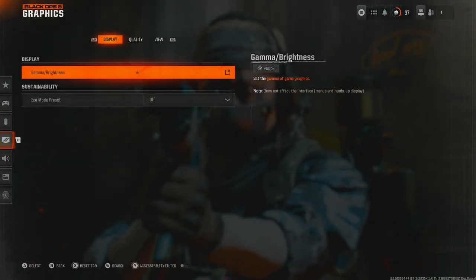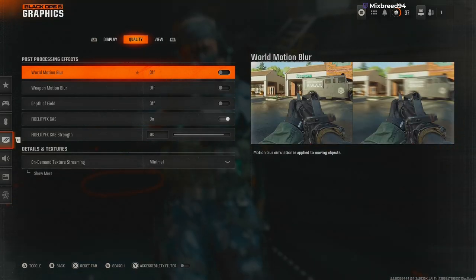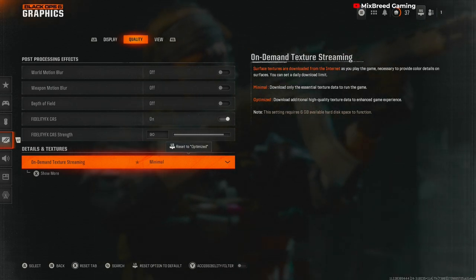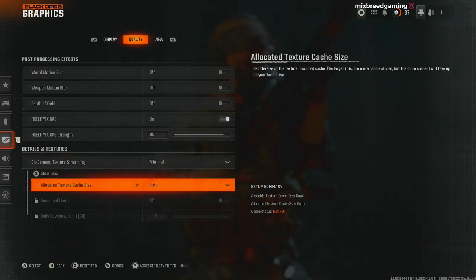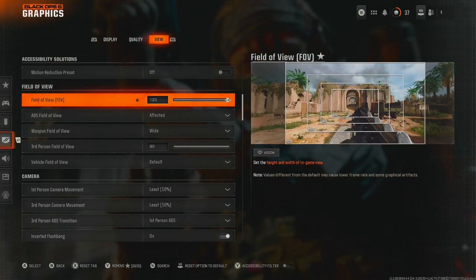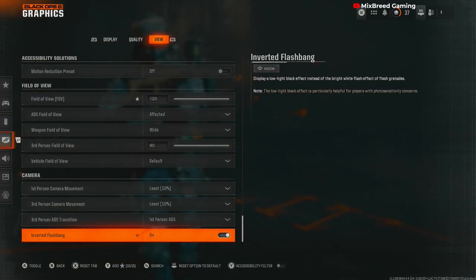For graphics settings: gamma set to 55, eco mode off. For quality I have everything except fidelity set to off — fidelity is on, set to 90. On-demand textures streaming set to minimal and allocated textures to auto. For view, motion reduction preset off, 120, affected wide. Everything else is default.